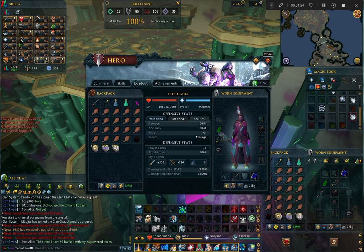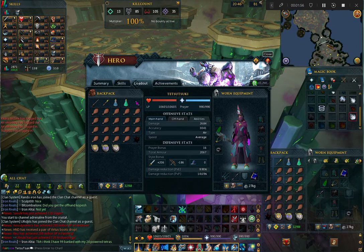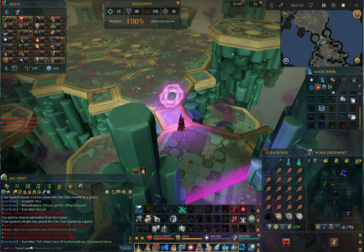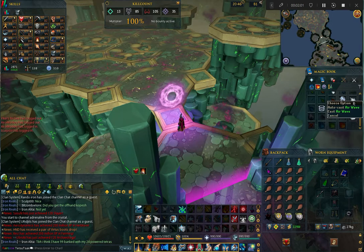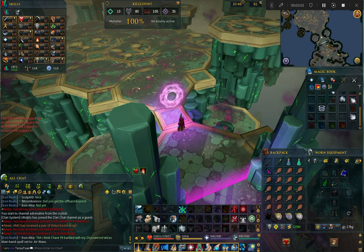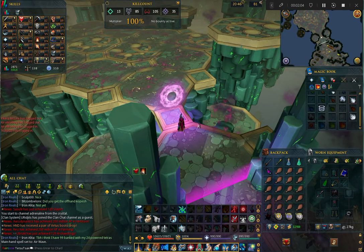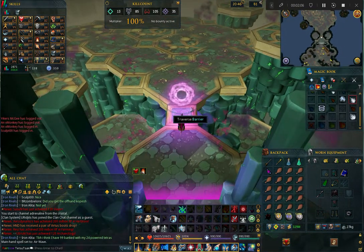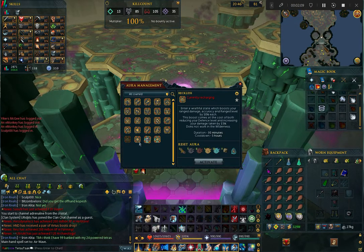For an aura, we're going to be using the Maniacal Aura. For the pocket slot, bring a God Book for a prayer bonus or a Sign of Life. In the inventory, bring Enhanced Excalibur for adrenaline-free healing, a super magic potion, prayer potions, a Guthix Staff, and runes for the Vulnerability spell. Also bring any shield — it doesn't matter what type or tier, but the higher tier the better. The rest of your inventory can be Desert Souls; you shouldn't need much food, even for your first few kills while learning.